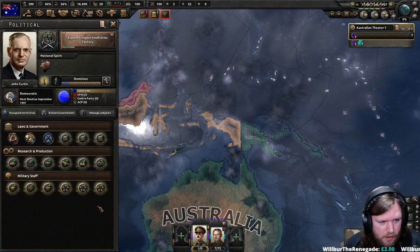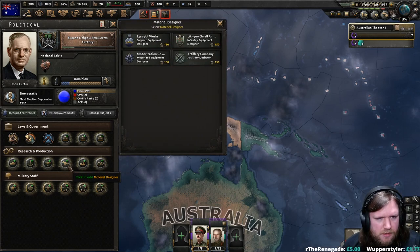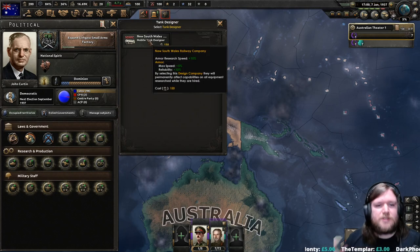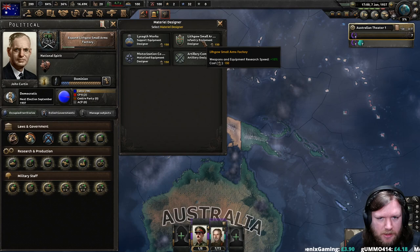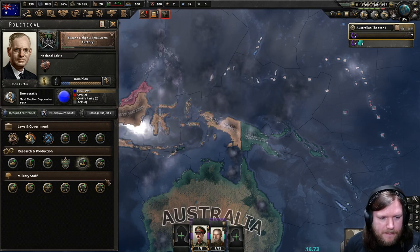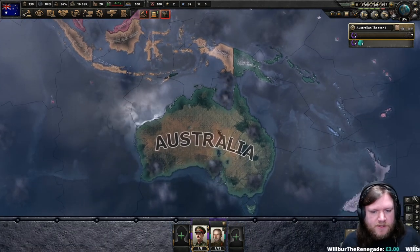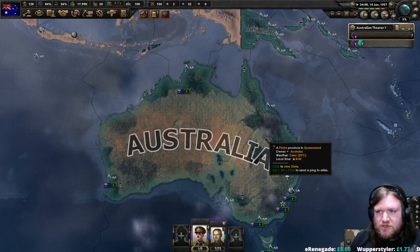Why am I saving political points? Because I forgot they were there — I've just been sitting on speed five. We could go for the material designer, seeing as we've done absolutely no infantry equipment design, or the New South Wales Railway Company which will allow us to research tanks faster. I think we're going to go for the infantry equipment designer — seeing as we've done none of this, this is actually going to be a really good saving. After that I think we might get either the New South Wales Railway Company or Cockatoo Dachshund Engineering. We could also get BHP Steel for faster industry research. I think the industry one might be better because we are still actively doing industry.